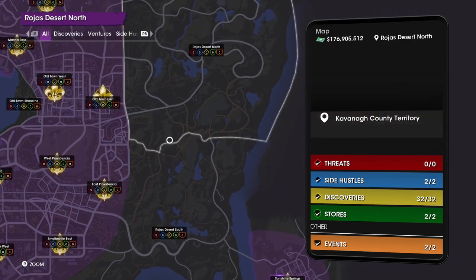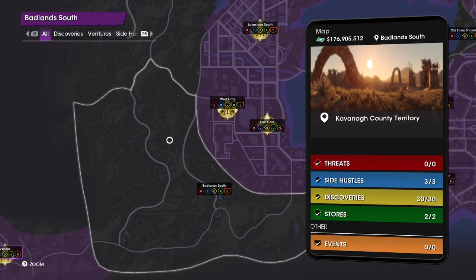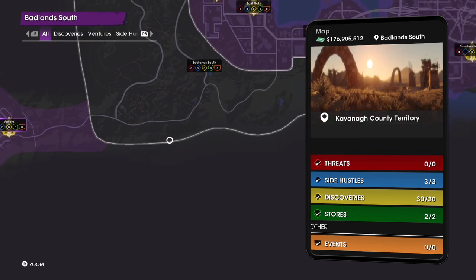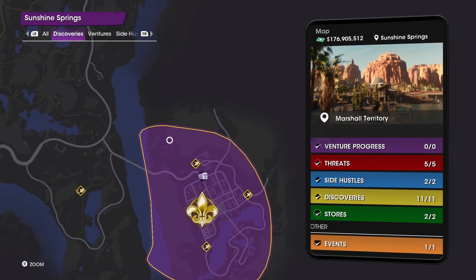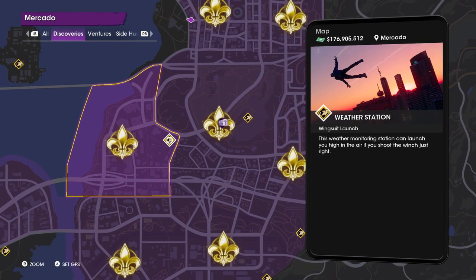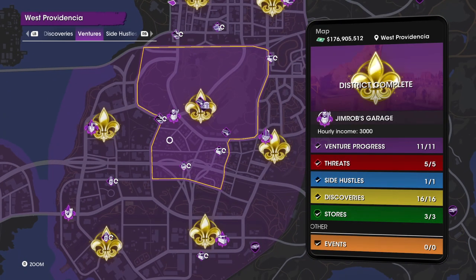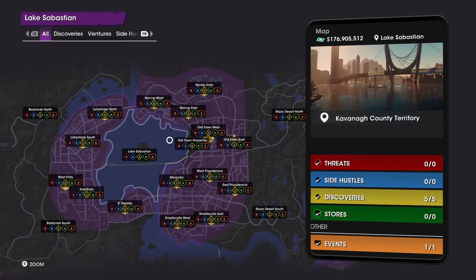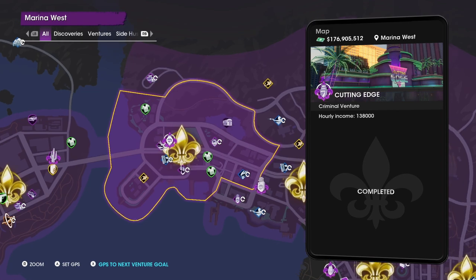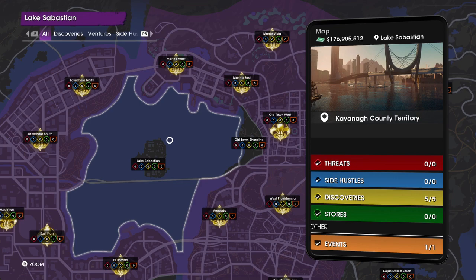The only areas that don't get involved are the desert territory here and there. When making discoveries, the only ones that automatically get found are the weather stations where you launch with your wingsuit. We have the venture missions, of course, and you can redo all of those. Just like in Saints Row tradition, when you build a new criminal venture, all those kinds of missions for that specific venture will show up.